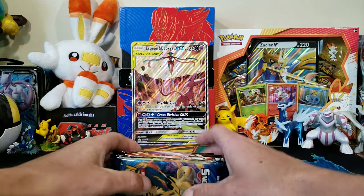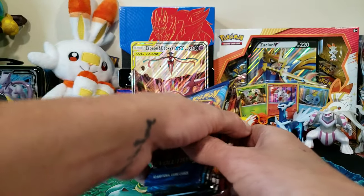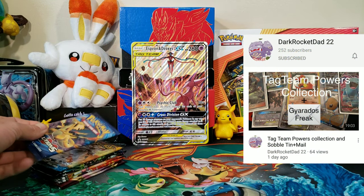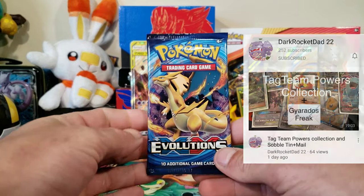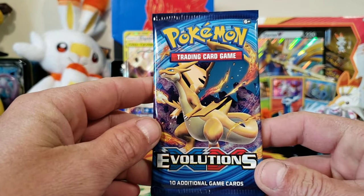Let's go ahead and get into these packs. I don't expect to get anything from these packs - the last one that I saw on YouTube was Dark Rocket Dad 22, that dude actually got a cool looking full art. I'll link it down in the description. Let's go ahead and get into this first pack of Evolutions.